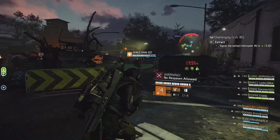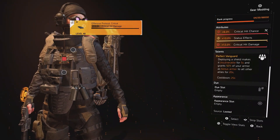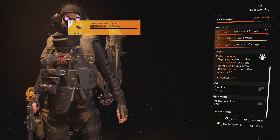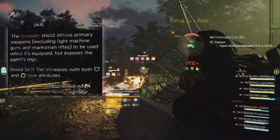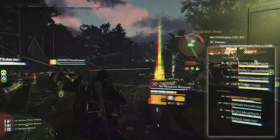Now all of this is pretty academic if your teammates can't survive long enough to deal damage. That's where you come in again, because this build is also running Perfect Vanguard on the Pointman chess piece. This awesome talent grants 50% of your armor as bonus armor to all of your allies whenever you take out your shield — pop it just before entering battle to tip the odds in your favor.